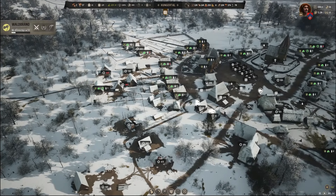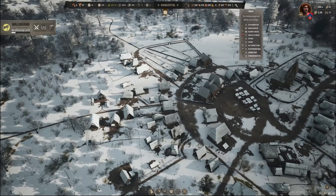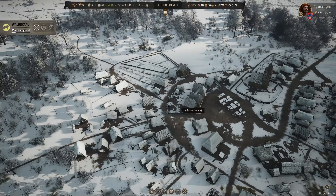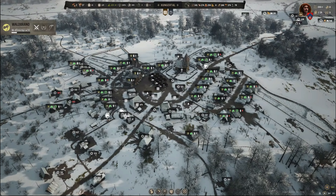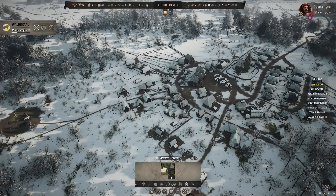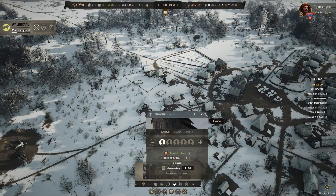Sechs Ochsen, und eigentlich fast alles besetzt. Die Dorfschmiede haben wir noch nicht. Wie viel Stahleisen haben wir? 93. Wir haben auch kein Eisenerz mehr. Dann lassen wir die erstmal weiterbauen. Keine Familien hier drinne, da oben nicht, gar nicht, hier nicht. Brennofen – Hungertal. Wofür ist der denn? Industrie – Brennofen macht Holzziegel. Deaktiviert. 8 Ziegel, 830. Lassen wir mal wieder weiterarbeiten.